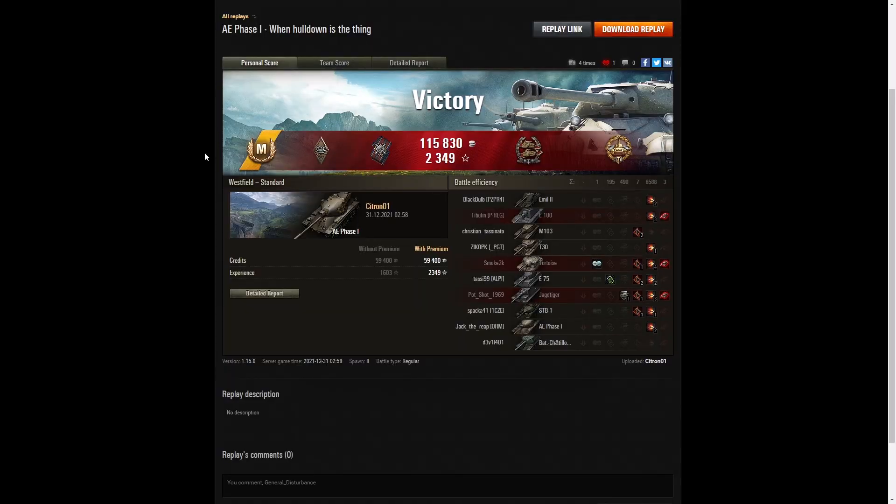Here are the end of battle results. It's an ace tanker for Citra01 in the AE Phase 1. He managed to get a Bruiser medal for getting at least five critical hits — in fact he got seven. He got a Fire for Effect for doing more damage than the hit points of his own vehicle, a Confederate for hitting more of the enemy than anyone else on his team, and he did get the High Caliber for dealing the most damage in the game even though he went down to the Batchat 155.58 at the end.